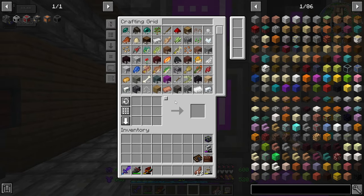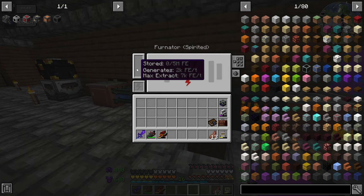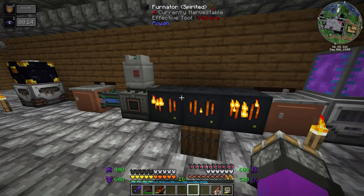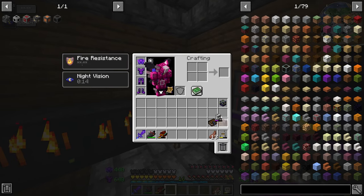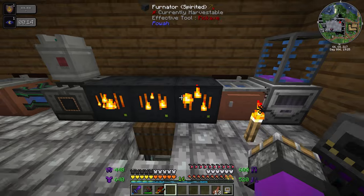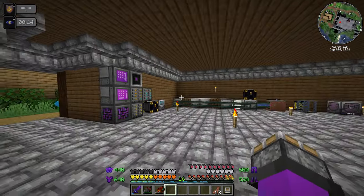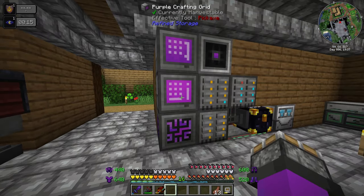Two generators will equal at least 8,000 RF. These produce 2,000 each, so two of these furnaces is equivalent to one of our diesel generators. If I can generate 8,000 RF and get all the materials needed to make biodiesel passively, why not just do it that way.